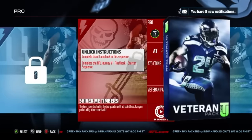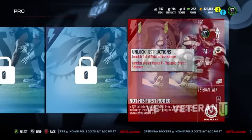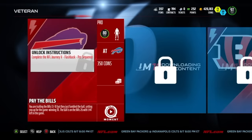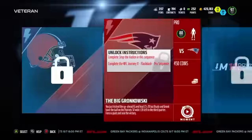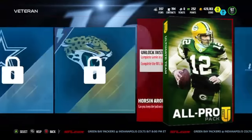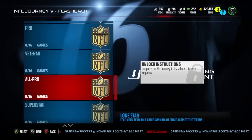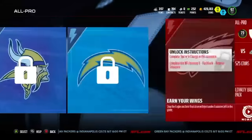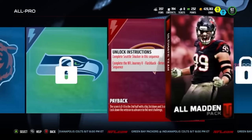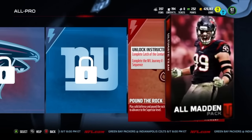Veteran, with Marshawn Lynch. Loyalty badge, double veteran pack in that one — in the pro, the veteran stage. What do you get in the veteran stage? Loyalty badge and you get an All-Pro pack. You get another Loyalty badge and an All-Pro pack. Okay, those games don't look too hard because they look like 81 overall teams, which is a Loyalty badge. All-Madden pack and an All-Madden pack.